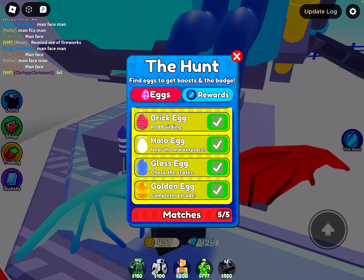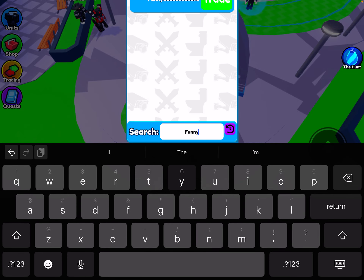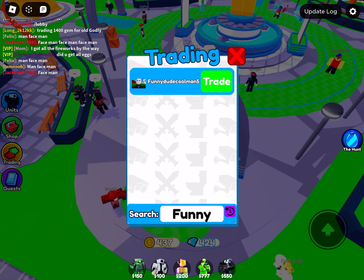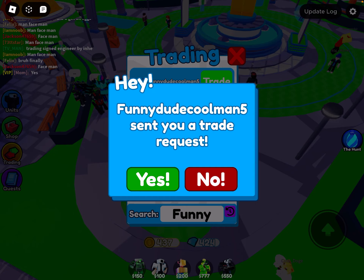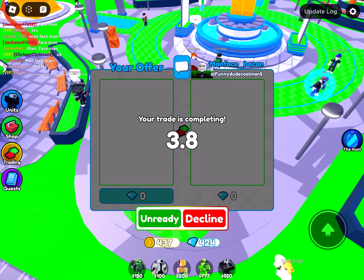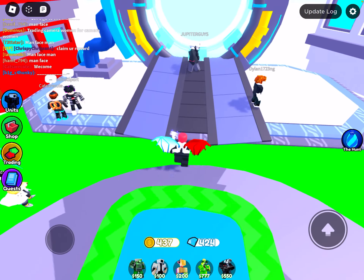For the golden egg, you want to complete a trade - I'll just demonstrate it with this person. You don't have to trade anything, you just have to accept the trade and it'll go through. That's all the eggs in the trading plaza.